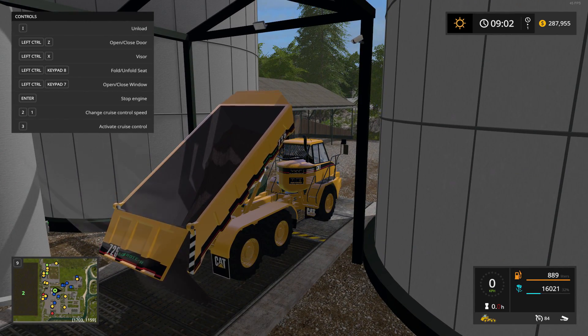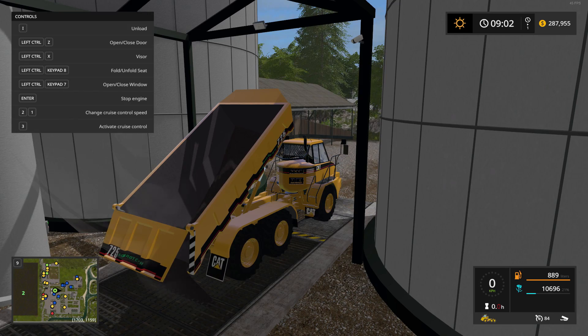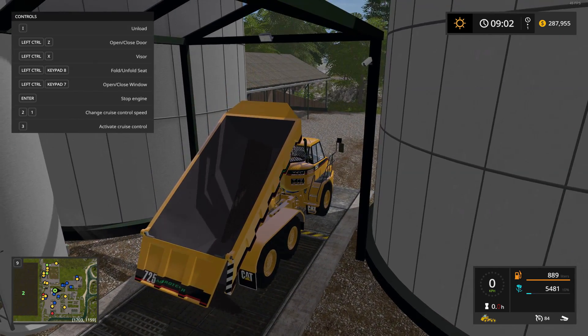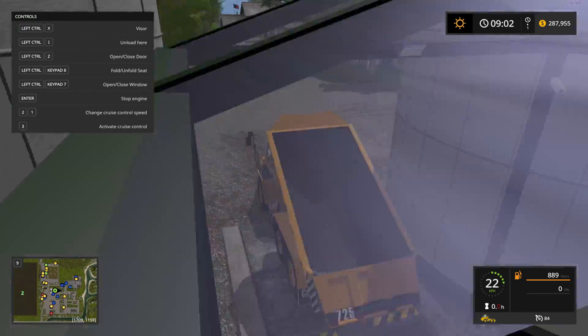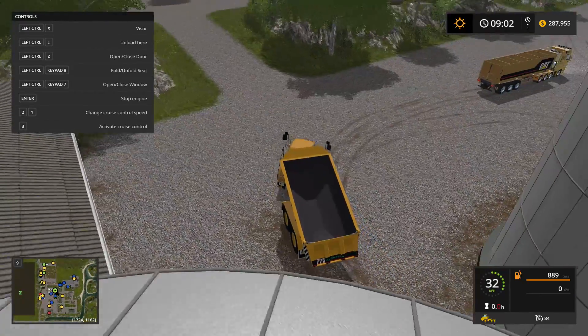All that's left is the dump truck. Putting some grain in it right here and then checking out the animation of it emptying out. I was happy to see this one because I really remember it from Farming Simulator 15 — I always used it. The whole back lifts up. They did a really good job with this. All the prices are pretty realistic too, and the daily maintenance fees are pretty legit.